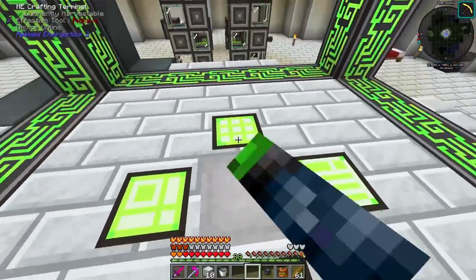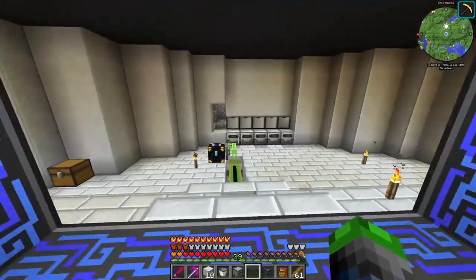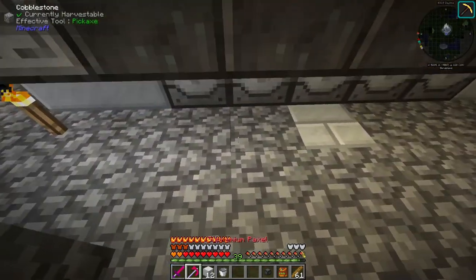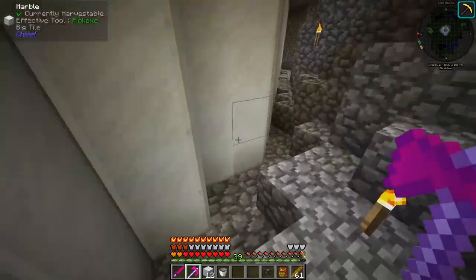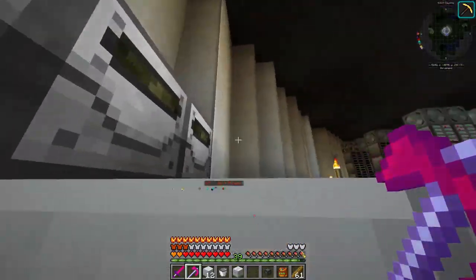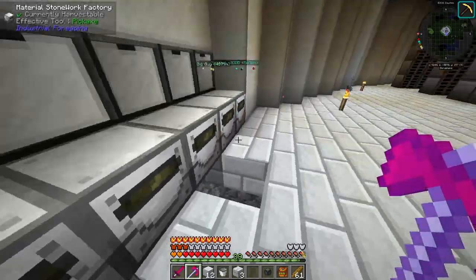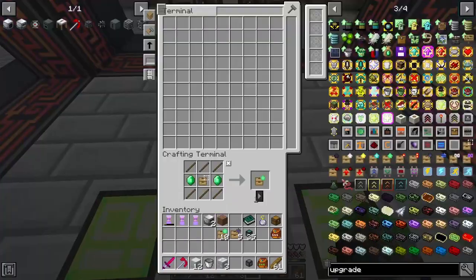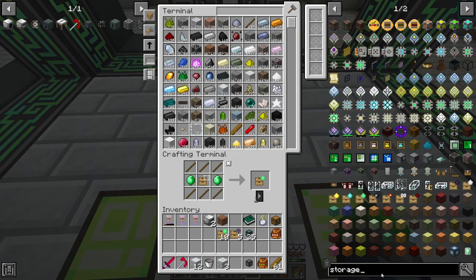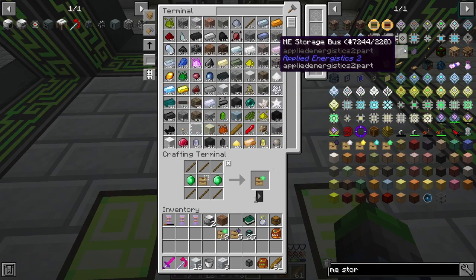Now we're gonna need a drawer controller to link them all. We'll put it over on the right side. Then we're gonna run this cable underneath, and this is gonna run back to the drawer controller. And we're gonna put a storage interface — storage bus.